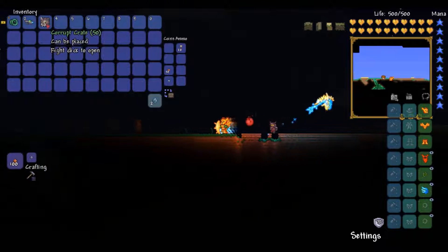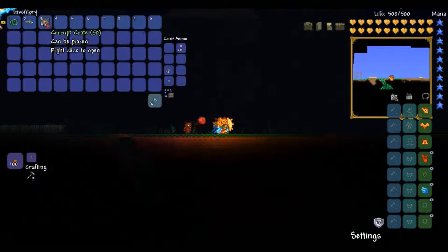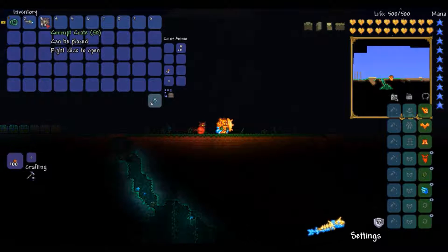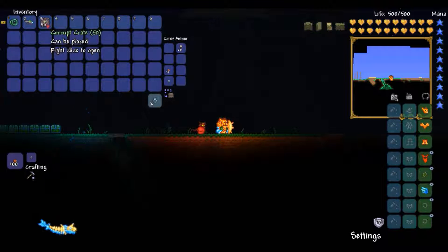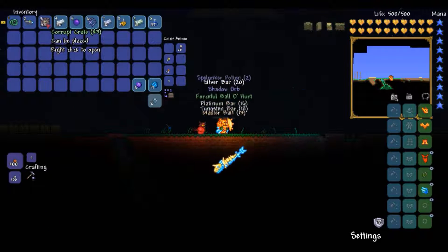So this is the loot from 50 corrupt crates. If you've got a corrupt world you get these in the corrupt area. In fact you get quite a lot of these when you're fishing for ebon ski fish or whatever they're called. This is the loot from 50 of them.